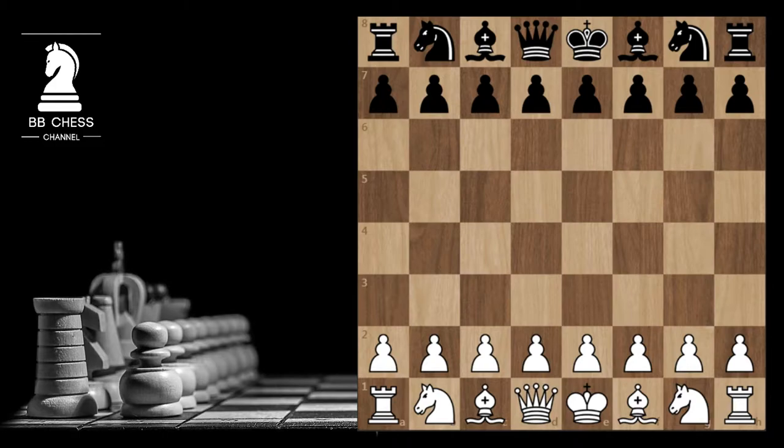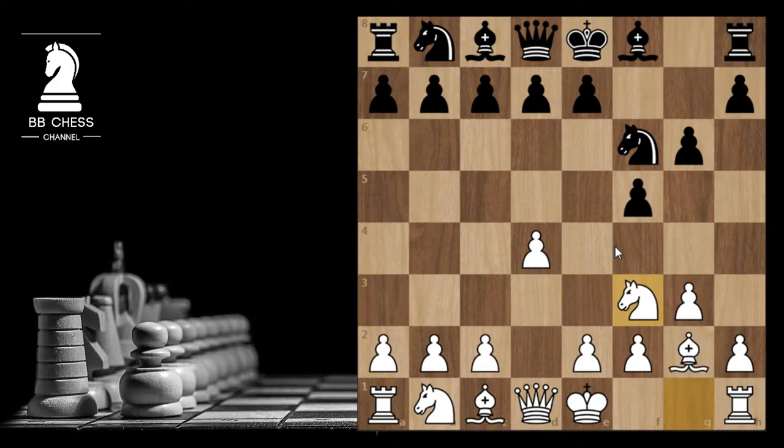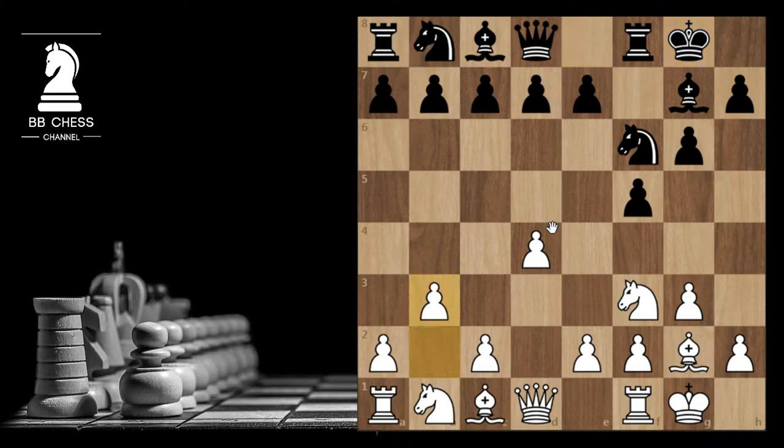Mamedyarov is White, Reinderman is Black. Let's have a look. Mamedyarov starts with d4, f5 — the Dutch Defense — g3, Nf6, Bg2, g6, Nf3, Bg7, castles, castles, and b3. Reinderman plays d6.